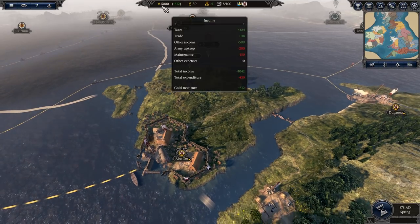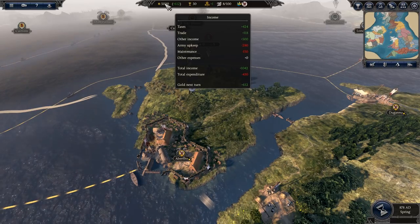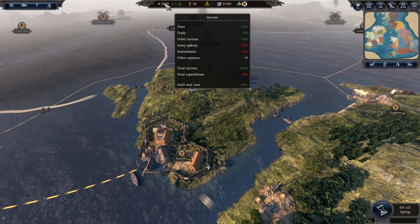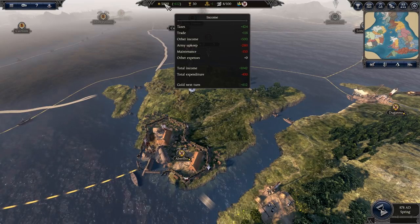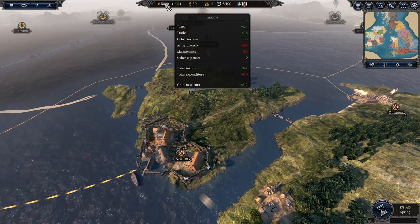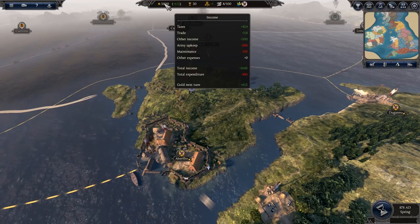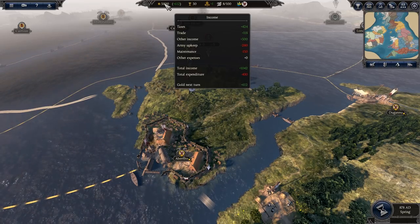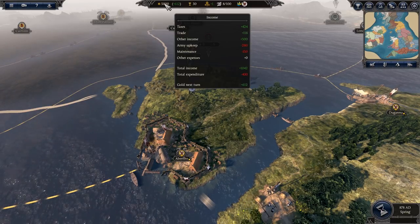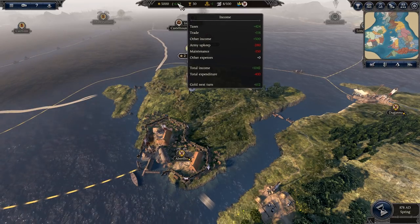In the top center, the number 5,000 is how much gold I currently have. Hovering over it breaks down the income: taxes plus 424, trade 118, other income plus 500, army upkeep minus 280, maintenance minus 150. I'm bringing in 1,042 per turn and losing 430, so my net income next turn will be 612 gold.